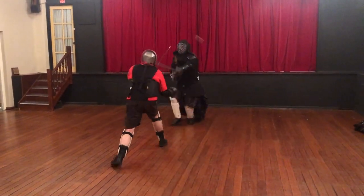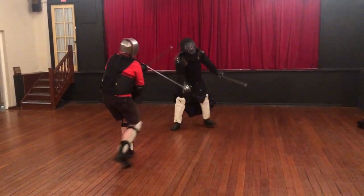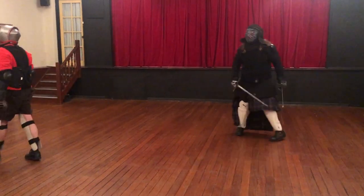The leg is really the only other vulnerable target. And so here, Grizzly comes straight forward instead of offline, allowing me to parry his sword with my dagger and cut at his leg.